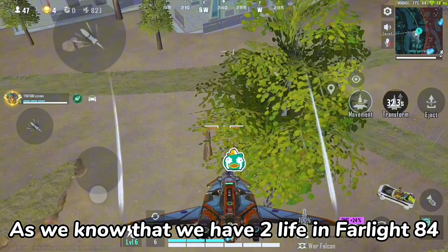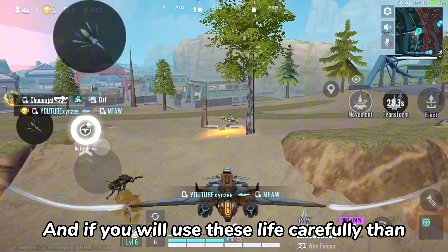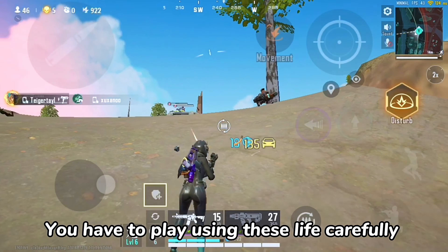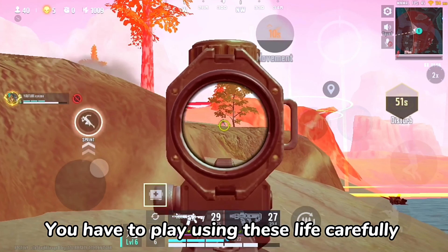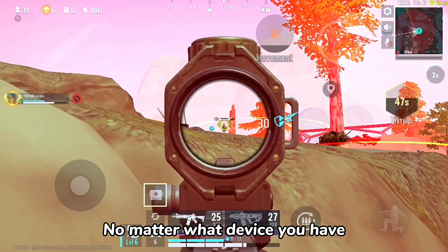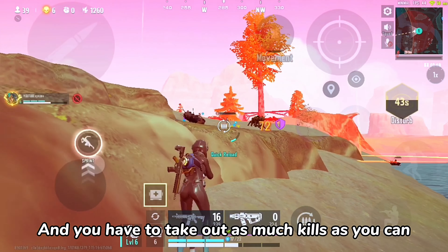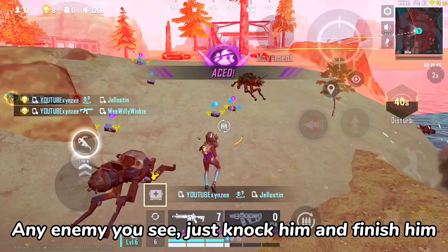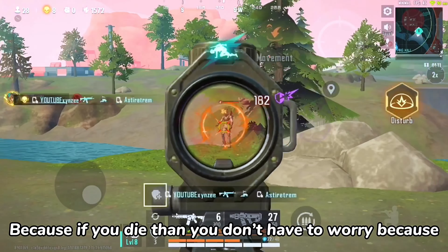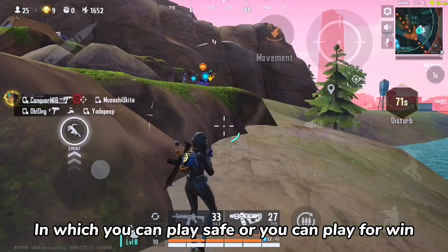As we know, we have 2 lives in Farlight 84, and if you use these lives carefully then you can maintain 5 plus KD easily. You have to land on hot drops no matter what device you have, and you have to take out as many kills as you can. Any enemy you see, just knock him and finish him, because if you die you don't have to worry since you will have another life in which you can play safe or play for the win.